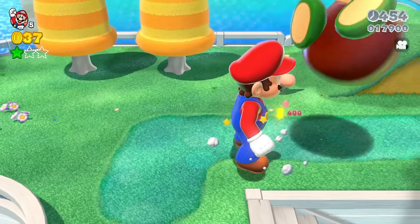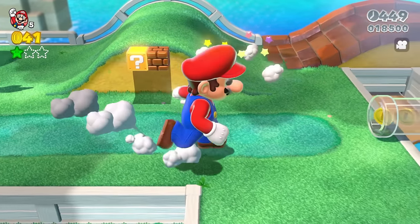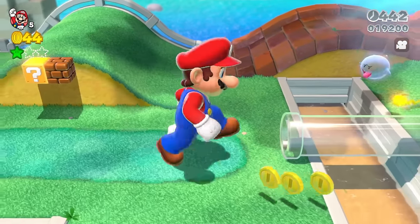Then we've got a large Galoomba over here — you can walk into that and take it out in a single hit. A Koopa Shell, even with the Koopa Shell on, is defeated right away. Got a Charging Chuck here — even though he's got his helmet on, he's defeated right away.